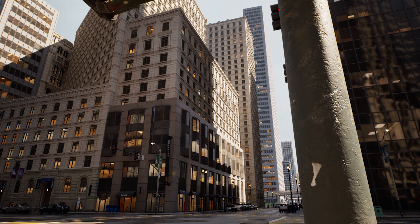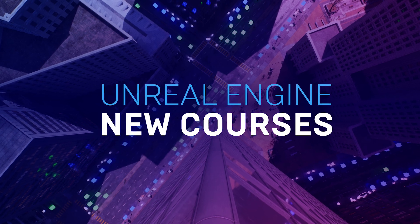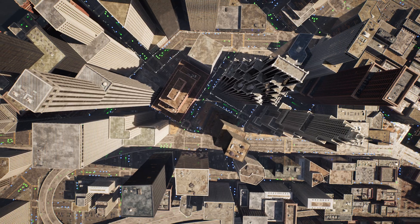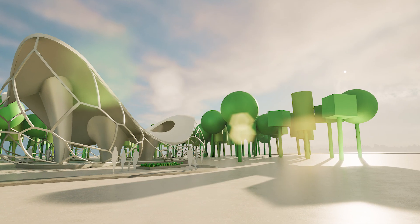Hey folks! Have you downloaded Unreal Engine 5 yet? We know there's a lot to learn, so we've compiled 7 guided courses to explore the many facets of UE5. Dive in with your first hour in Unreal Engine 5, enlighten yourself with Nanite Essentials, wander the massive city sample from The Matrix Awakens, and more. Get the details on all of these courses at unrealengine.com.